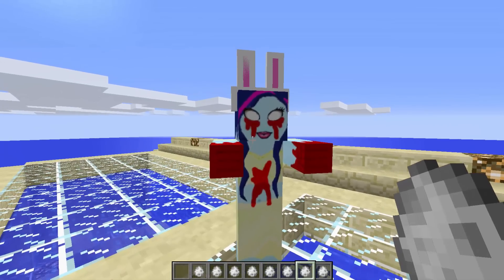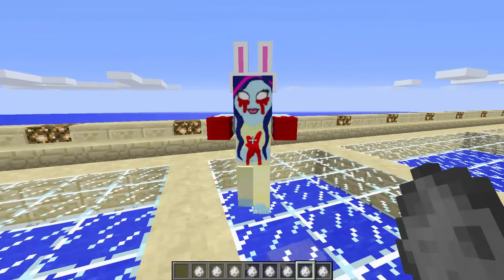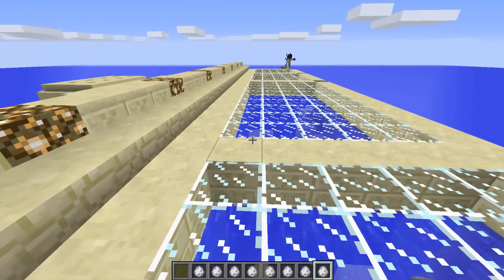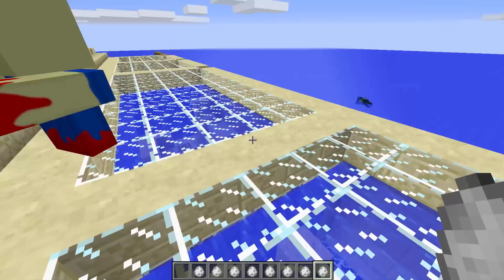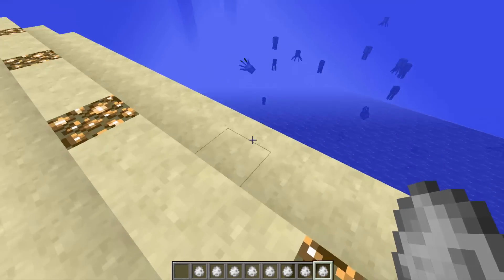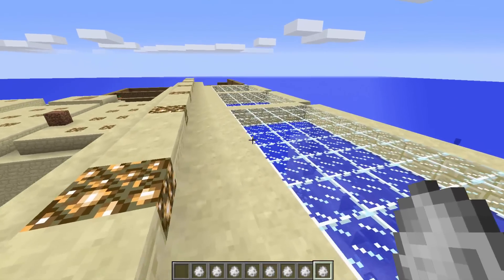The girl zombie - is that blood or badly put on makeup? I hope it's makeup. No, it's not makeup because she's got it all over her hands - that's blood. The floating zombie - either they've been sharing makeup or that's blood. I hate blood, it's disgusting.